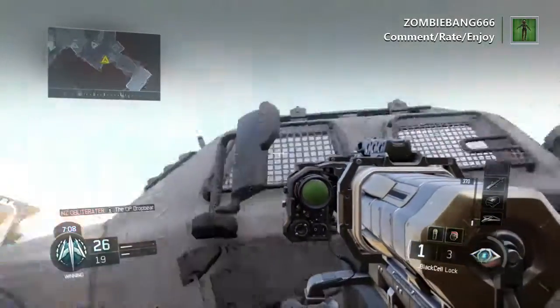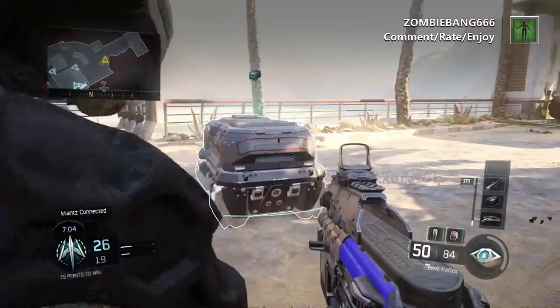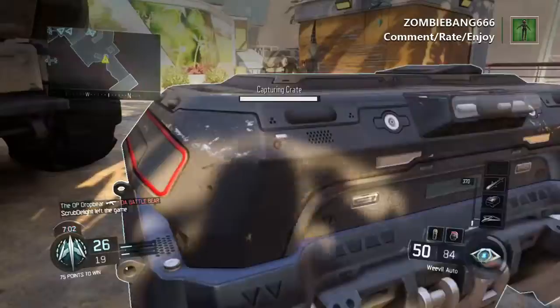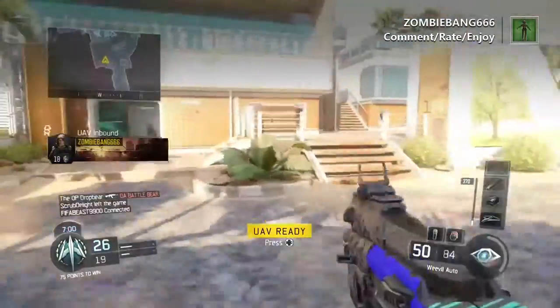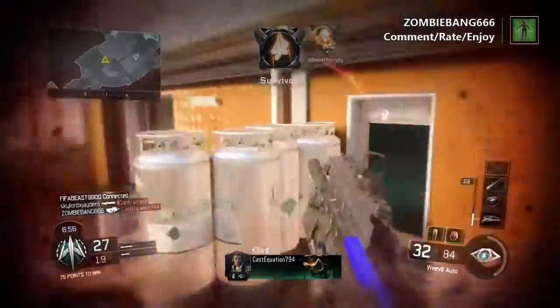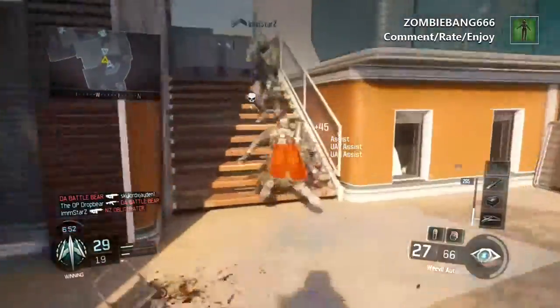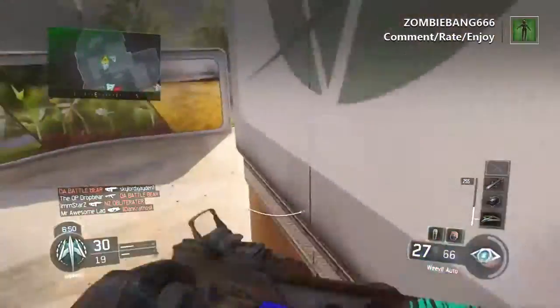I'm rocking the UAV, care package, and Hellstorm missile, so let's see what I can get out of this care package. You always got to carry a launcher in this game fellas to take out those UAVs. Oh, another UAV - I can't wait to get this UAV so the enemy can hack it and I have to shoot down my own UAV. What's up with that Black Hat man? That thing is crazy OP. How did this guy not kill me? Take him out - get another kill to my name.